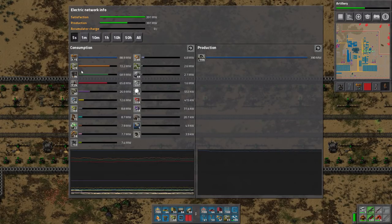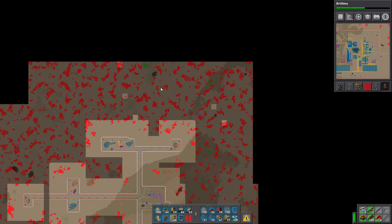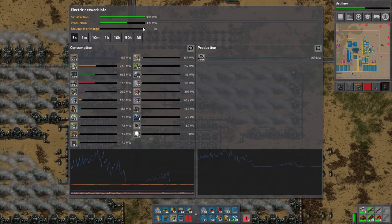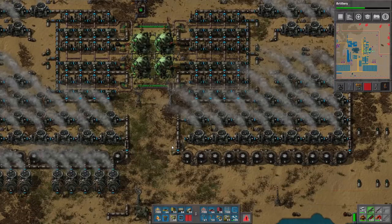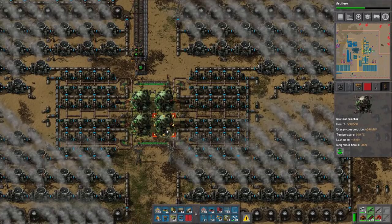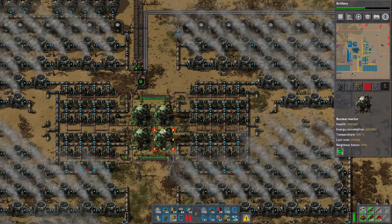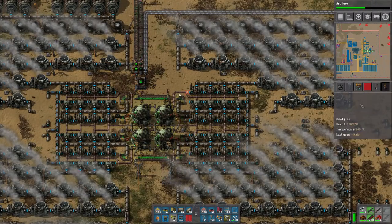We also have a lot of power draw from assembling machines and things like that. To facilitate additional power, we're going to need to upgrade our reactor design. Right now it's just barely enough. I have these auxiliary steam engines on standby. We need to upgrade the amount of reactors we have. This is not an exact science - reactors are not exact science - but we need eight of them, I think, at least. I think eight's a good number, so we need to double this.